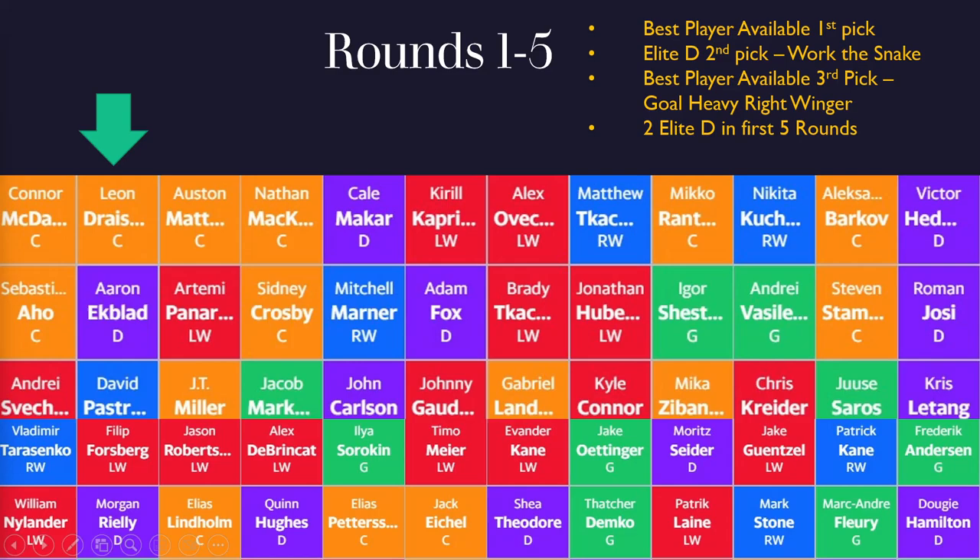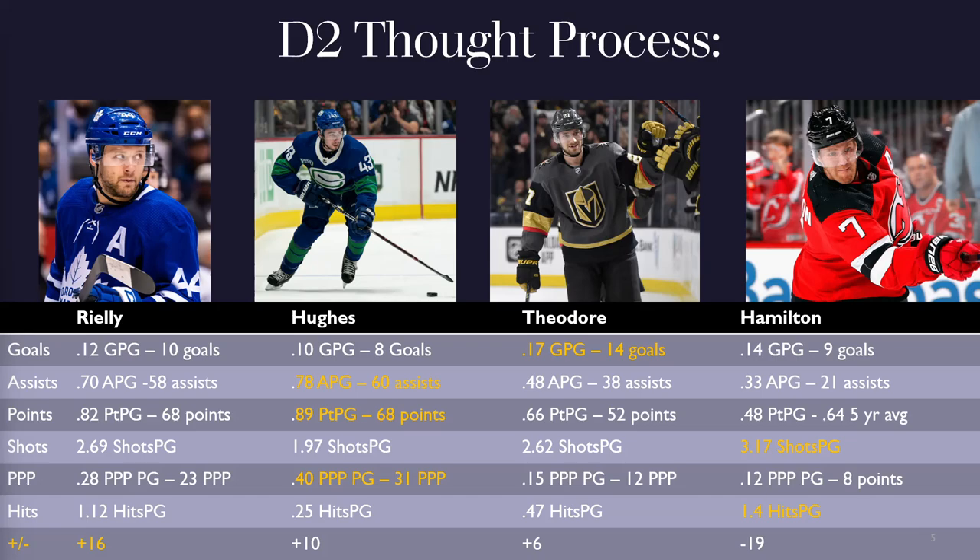I then followed that pick up with Morgan Rielly, viewing him as the safer play with better power play exposure. Last year Toronto's power play was number one in the league, and Rielly is quarterbacking that unit. Their offense was second in the league overall, so he will continue to rack up points five-on-five playing with Matthews, Marner, Nylander, Tavares, etc. But there was a decision to make — on the board there was Quinn Hughes, Shea Theodore, and Dougie Hamilton. So let's look at why I picked Morgan Rielly over those guys.